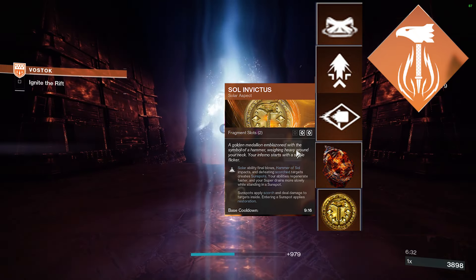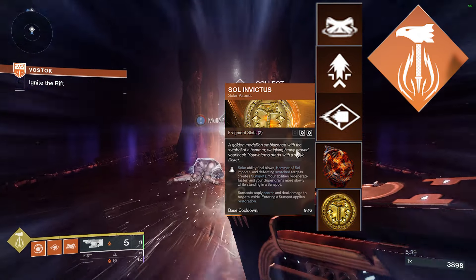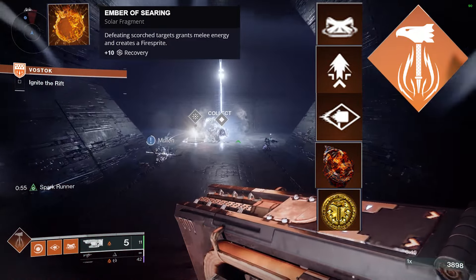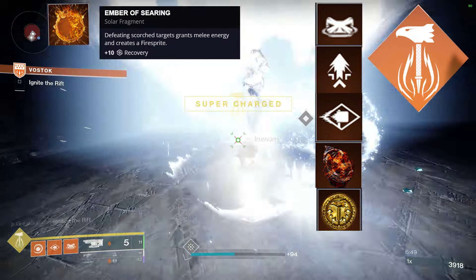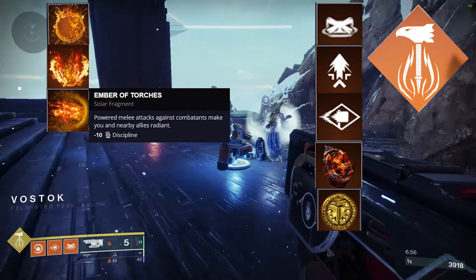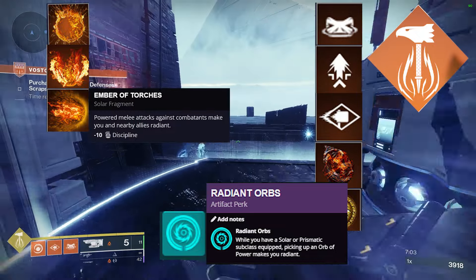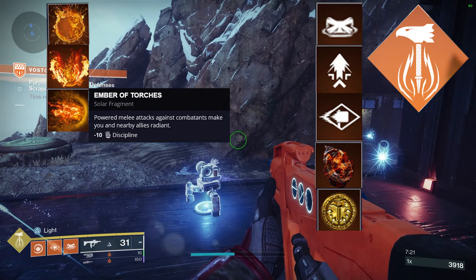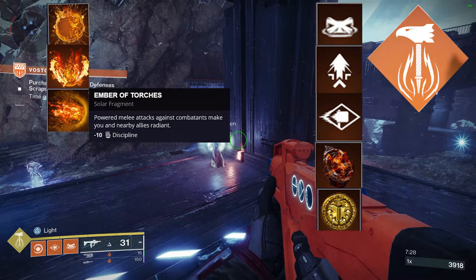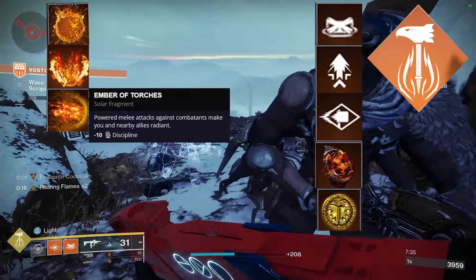Sol Invictus means anything that dies to your grenade, shoulder charge, or any kill with a scorch effect creates a sunspot. Sunspots give you ability regen while you stand in or walk through them while Sol Invictus is active — it makes hammers about a hundred times better. For fragments, I like Ember of Searing: defeating scorched targets grants melee energy and creates a firesprite. Then Ember of Ashes applies more scorch stacks for more ignitions. Powered melee attacks make you and nearby allies Radiant — useful if you're not relying on the artifact mod for Radiant.